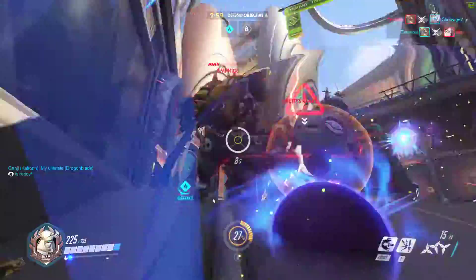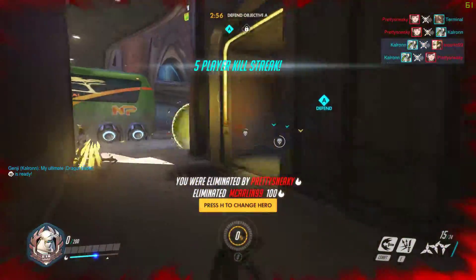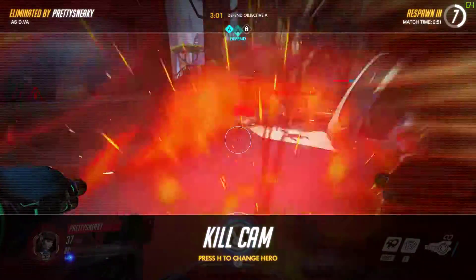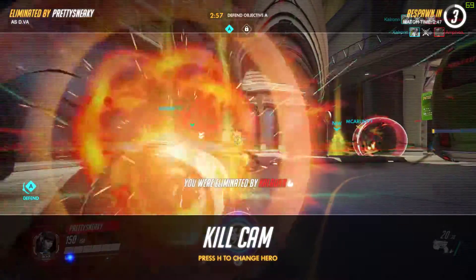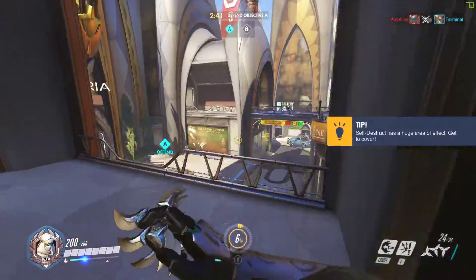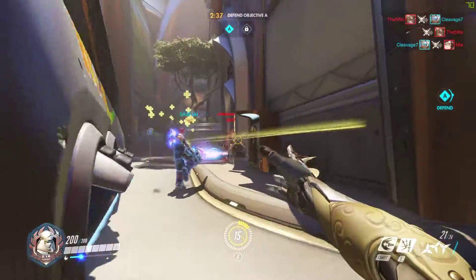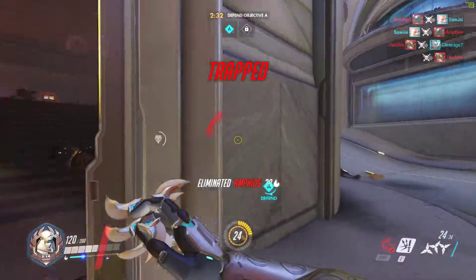I think I have my ultimate. We're going to get a double kill with that, helping assist in the third. Unfortunately I was not able to take out their Mercy before she got a rez, as you can see in the kill cam. The Symmetra teleporter gets us back into combat faster — she deserves a great thank you for that.